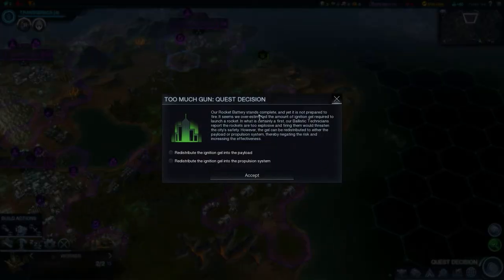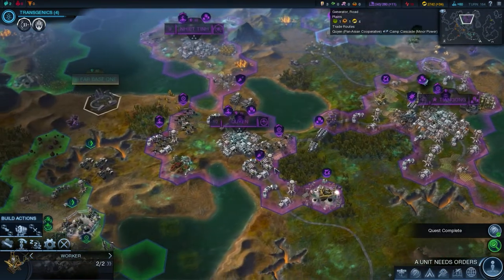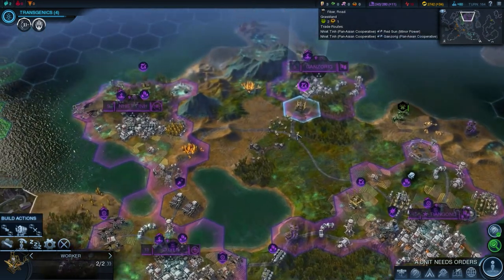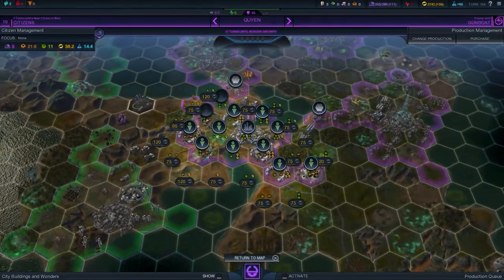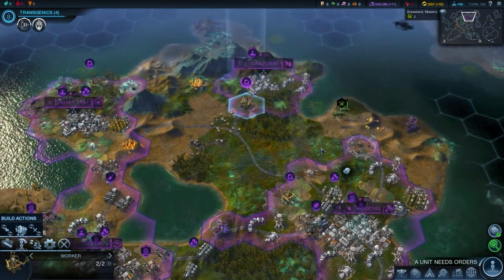Choose production - only one of two trade routes so a trade convoy makes sense. Quest decision - our rocket battery stands complete yet it is not prepared to fire. We have overestimated the amount of ignition gel required to launch. The gel can be redistributed to either payloads or propulsions - plus five city strength from rocket batteries or plus one city orbital strike range. I'm going to go with strength - that's defensive, which is the nature I've chosen. Just get the cash flowing, invest in everything, buy tiles to increase influence.